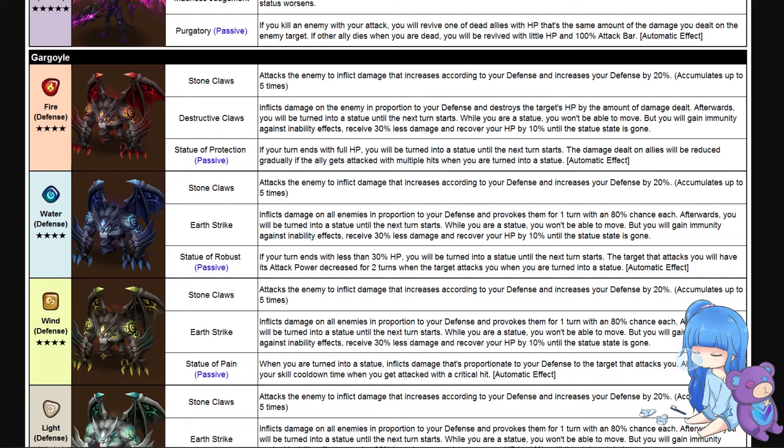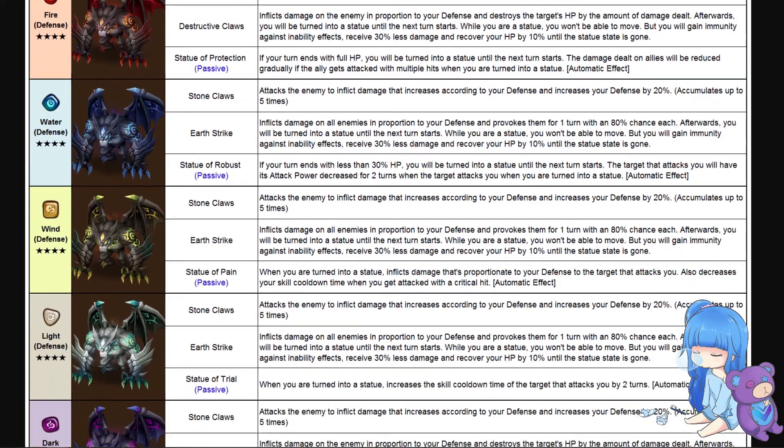After using Destructive Claws, you're turned into a statue until the next turn starts. While a statue, you can't move but you gain immunity against inability effects, receive 30 percent less damage, and recover HP by 10 percent — kind of a Ptera feel to it. Earth Strike inflicts damage on all enemies proportional to your defense and provokes them for one turn with an 80 percent chance, feels like a Druid, and afterwards you're also turned into a statue with the same effects.